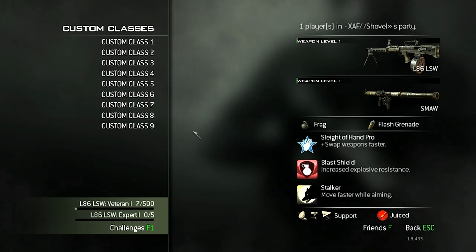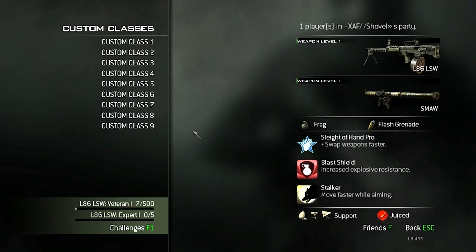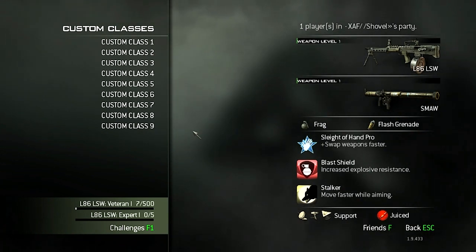Hey what's up everybody, my name is Shovel and today I've got something a little bit different. If you saw my last video, I uploaded my first Moab gameplay and I was very excited about it. I also found some unique things that I think really helped me improve my chances of getting a Moab, so this is going to be a how-to-get-a-Moab guide and what I think is probably the easiest way to do it.